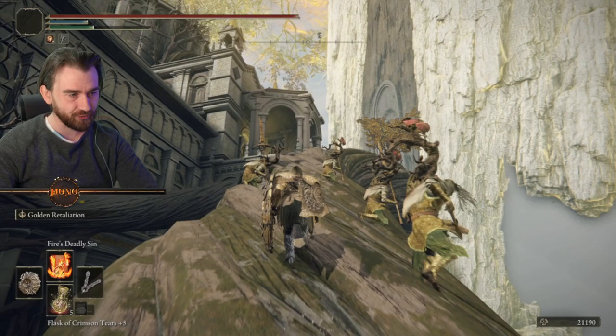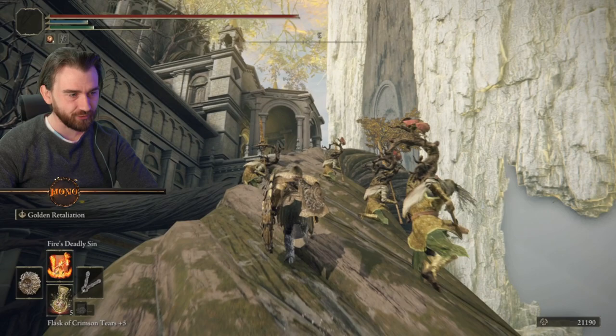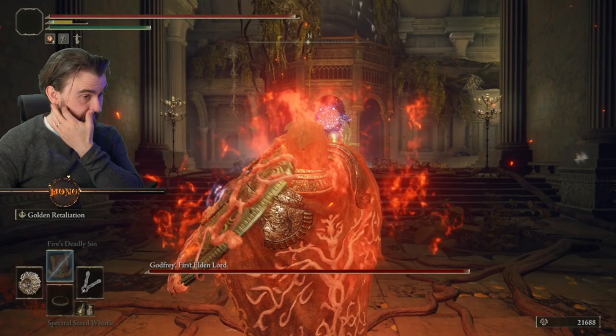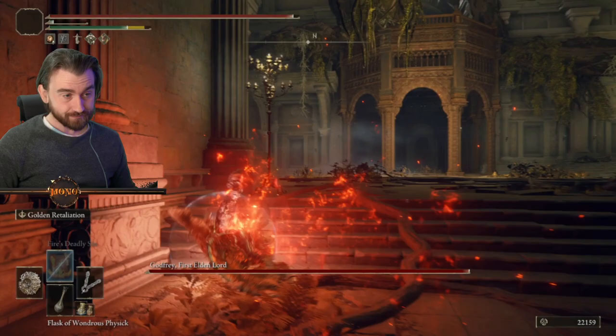We're watching some pre-recorded footage here, and before I go in I'm gonna cast Fire's Deadly Sin on myself. I'm then gonna cast a summon — you can cast any summon, doesn't matter. This is just a level 1 or level 2 summon. Then let's let him target the summon and you shoot! If you have a bow, you might ask: what is my strategy then?